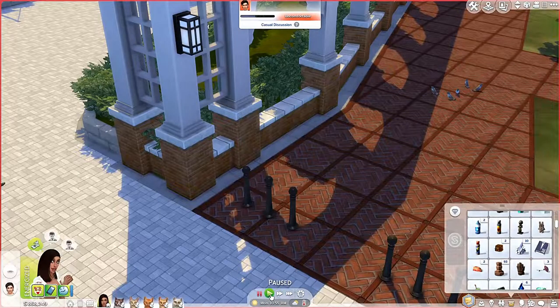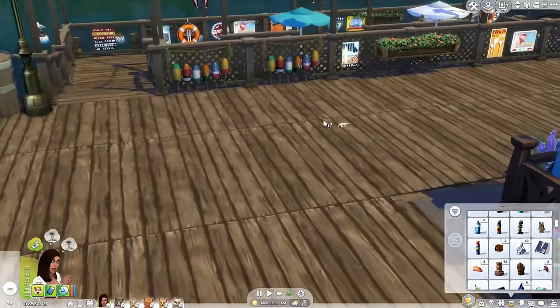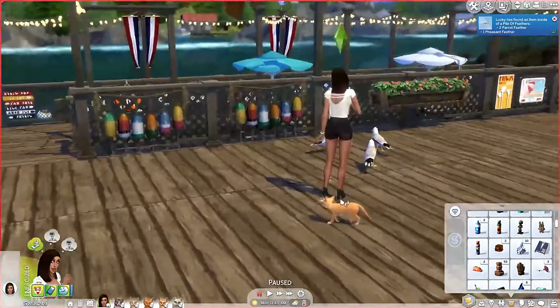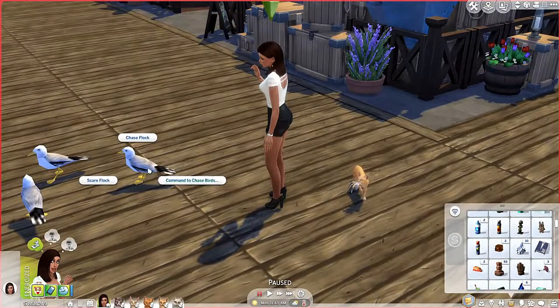All right, Ziggy, go out and get those birdies. I knew birds spawned here. Go ahead, Sasha. The birds left the feathers down here for some reason. Oh my gosh, look at pumpkin — wait, sorry, that's Ziggy. Pumpkin's a little chubbier. Ziggy brought her some feathers.